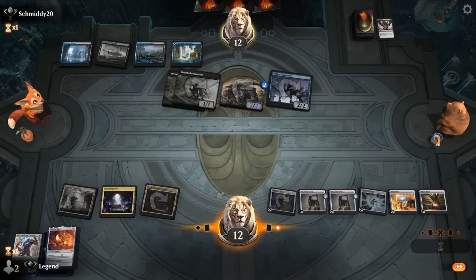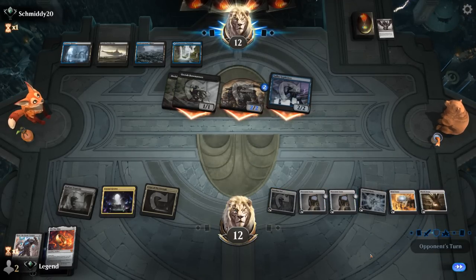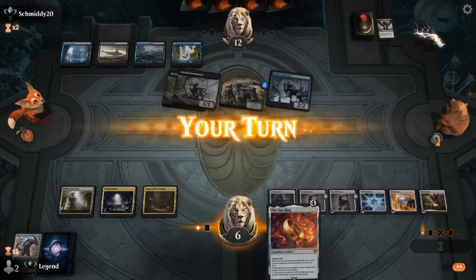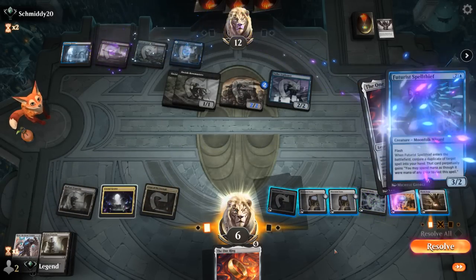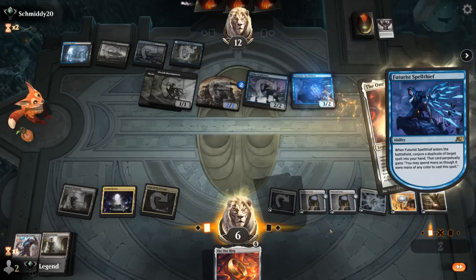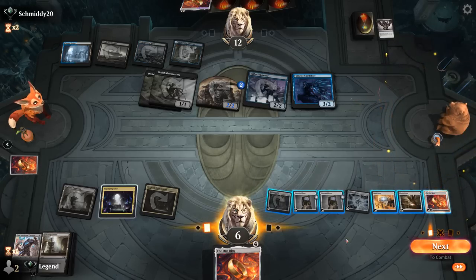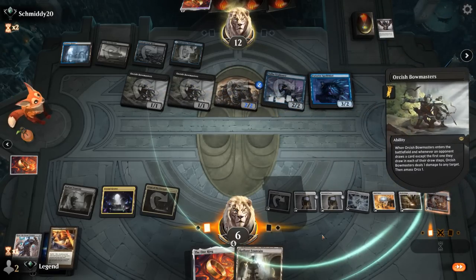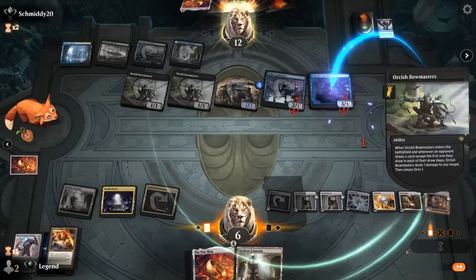There's our Mystic Forge — so that's must counter number two. That resolved. One Ring is next — definitely happy to keep that there. Even if I don't draw with it, it still fogs the opponent for a turn. So we're at six. I do have four life gain lined up with Tome. And another Ring on top — so play that one. And a Spell Thief. Now that we have the protection from the Ring, we can actually draw, and the Bowmasters won't be able to hurt us. It will still grow the army, but that's less of a concern.